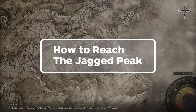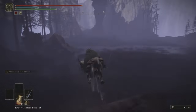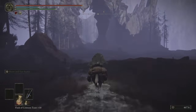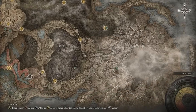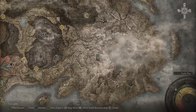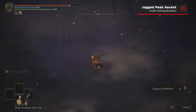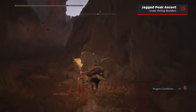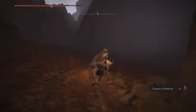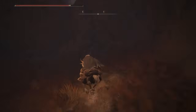There's a single Scardew Tree Fragment in the Jagged Peak region, which you can reach by going north from the same lake where you went south before. The fragment lies along the path between the Foot of the Jagged Peak and the Jagged Peak Mountainside Sites of Grace. Specifically, beyond the spirit springs past the duelling dragons, when you get to the path with the endless rolling boulders, the Scardew Tree Fragment is at the base of the cliff below where the boulders first spawn.